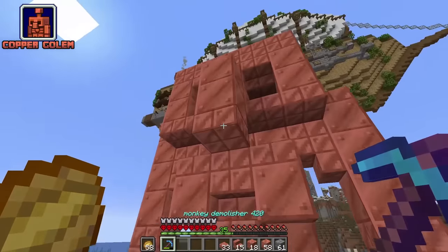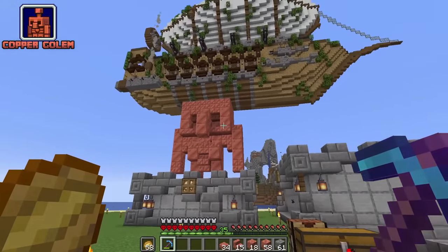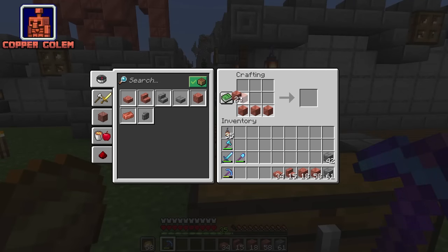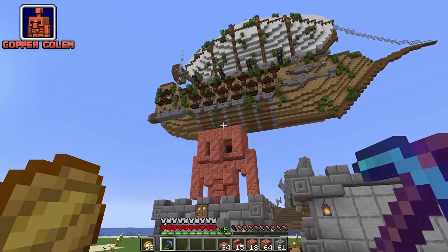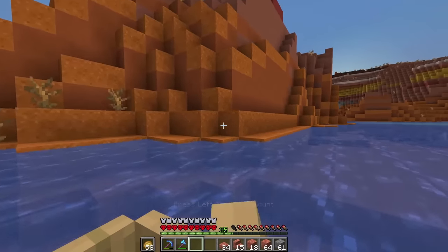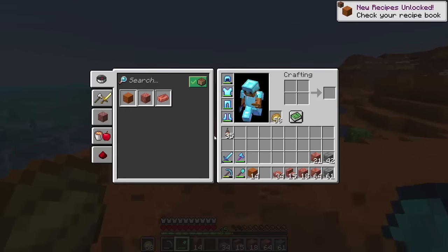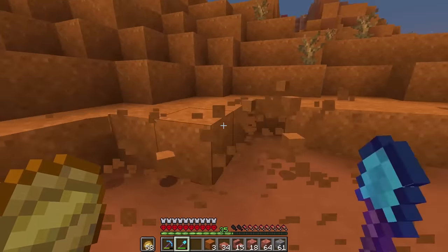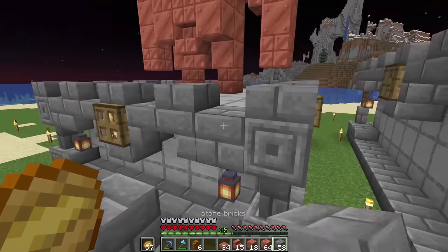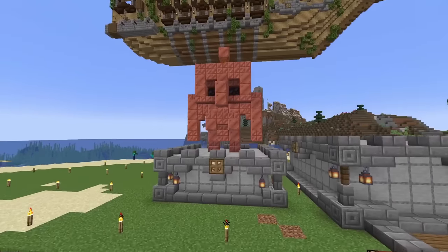Maybe we should make the nose a little bit longer — actually, now his nose looks like a villager nose, so let's break it. We just have to make the little antenna above his head and make his eyes dark. Blackstone will be the perfect block for the eyes. For the antenna, I can't make copper walls, so I'll use red sandstone — let's head to the mesa biome to grab some red sand and turn it into red sandstone walls. Back at base, let's plop the antenna right in the middle and put a copper block on top. This is the final product — I personally think it turned out pretty good.